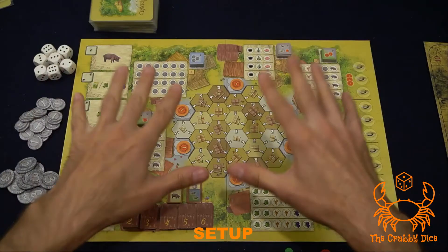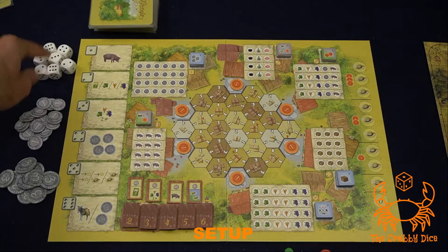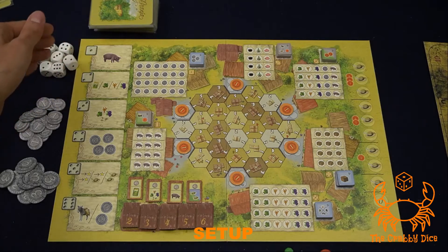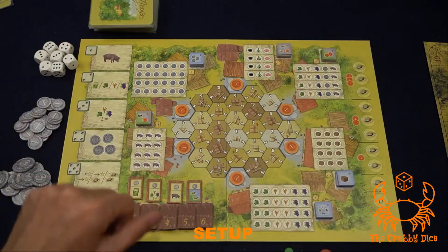Let's deal with the setup. Like usual, put out your game board in the middle of the table. You're gonna have your gigantic deck of cards and your dice pool. You're gonna be using a number of dice equal to the number of players times two plus one. So if you're playing three players like I am now, you're gonna have to take out two dice and return them to the box. You'll have your money on the side of the board.